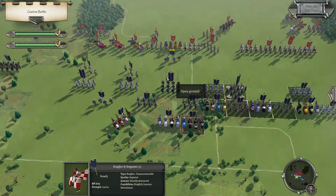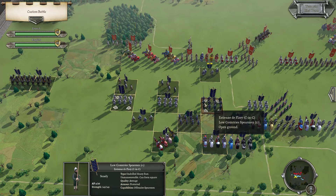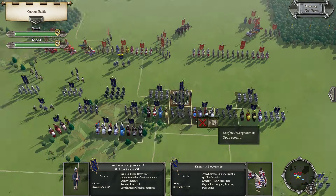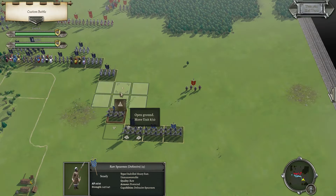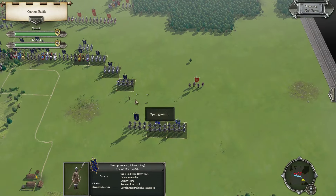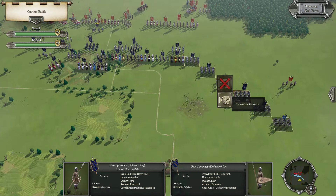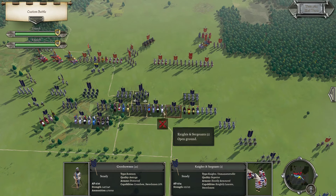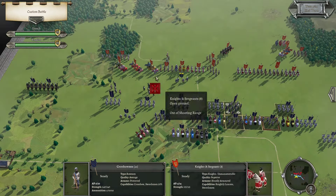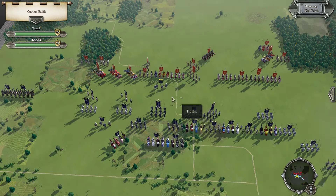Get ready to do something with these. Keep covering the flanks. I guess make contact here-ish, and then get ready to smash in. Next turn.